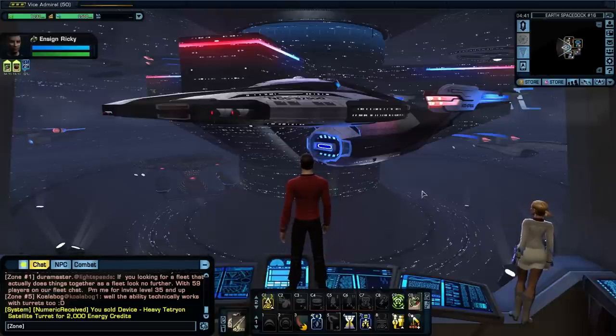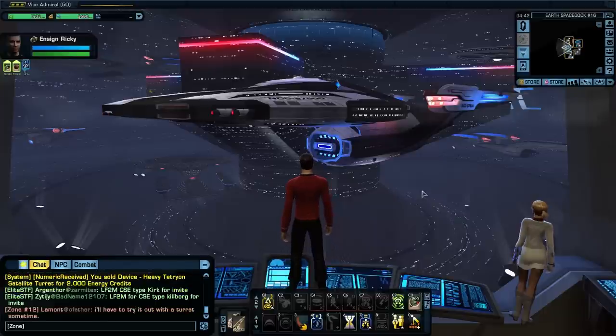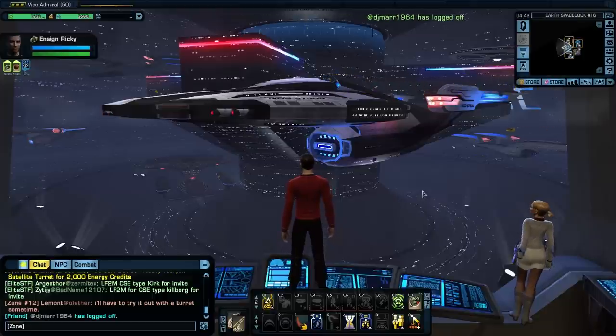I'm interested in seeing the differences between the Chimera and the Avenger. Ensign Ricky is going to be the character that carries my Federation starship stuff and flies basically all Starfleet vessels. My main character flies the Wells Class timeship and a Tholian Orb Weaver. My second character flies the Elachi Escort and a Tholian Orb Weaver and has a fleet carrier. My tactical character flies the Andorian Kumari and a Mobius timeship. They're all flying unique ships. So Ensign Ricky will be my Starfleet vessel guy.